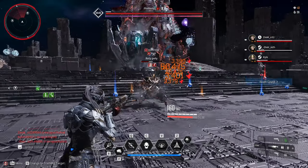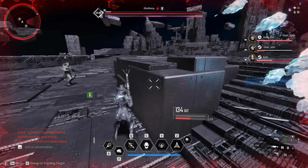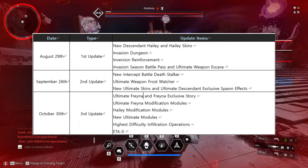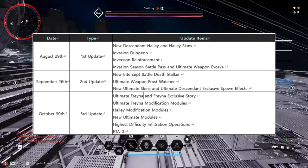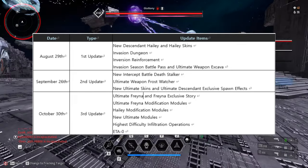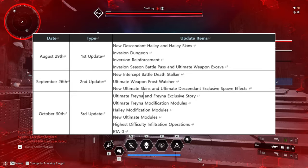We are also getting the new boss, Deathstalker. This is the Season 1 Roadmap. August 29th is the first update and we are getting the new descendant Hayley and Hayley skins, Invasion Dungeons, Invasion Reinforcement, Invasion Season Battle Pass, and Ultimate Weapon Xcava.